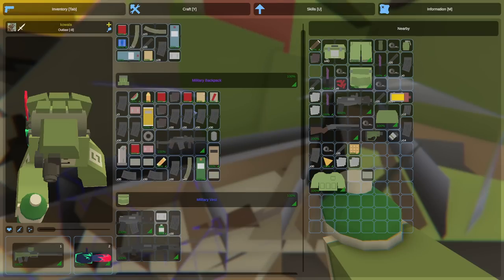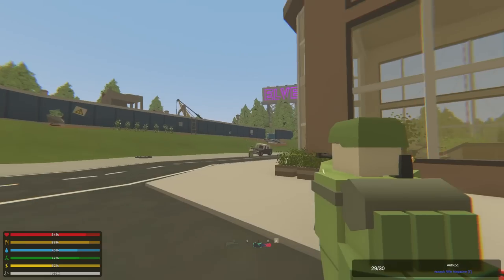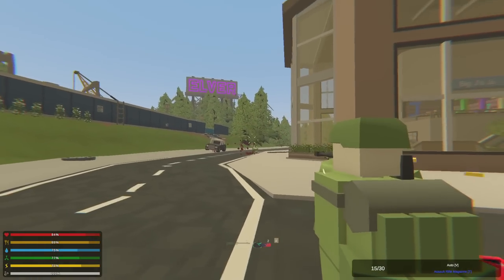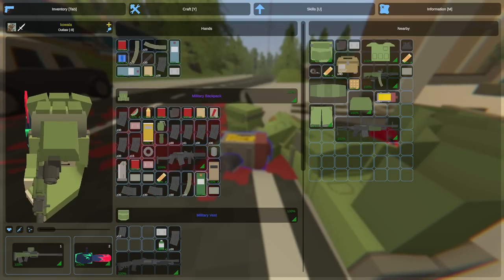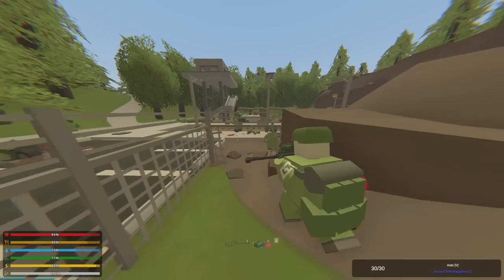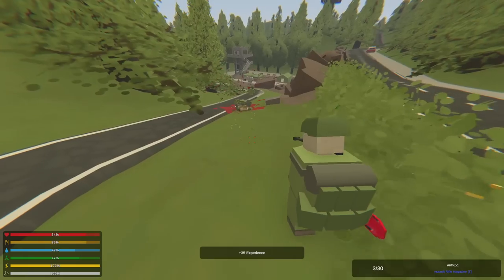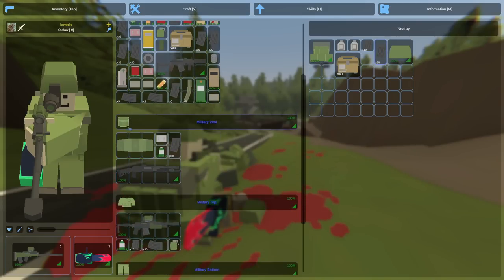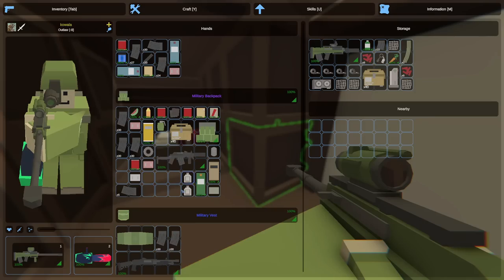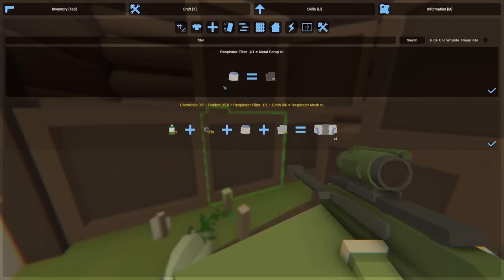We're full of loot so we should probably run back to base now. One more guy dead — parachute, high cal, and the Tusk. I'll take the parachute since I don't have one. There's a mega zombie — let's kill him. He had an elite pack, a helmet, and two canteens. Yeah, this was the worst mega we've ever killed. Back in base — unfortunately still no blowtorch.